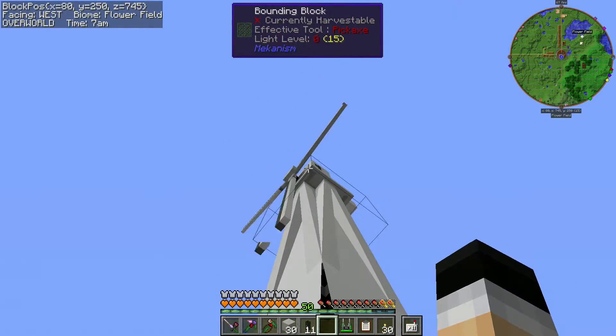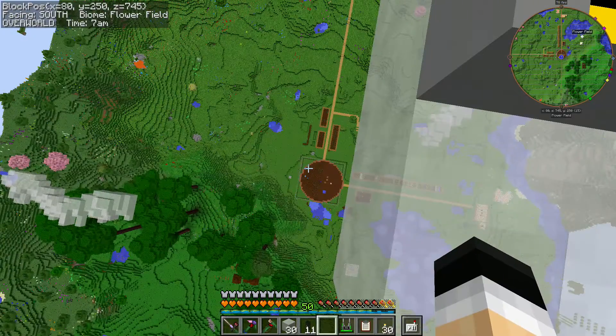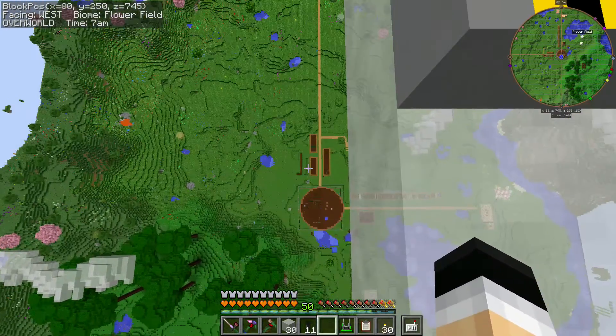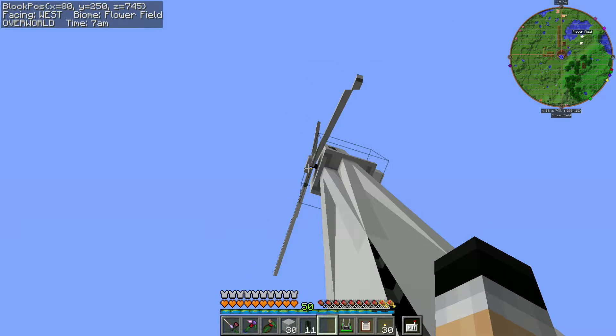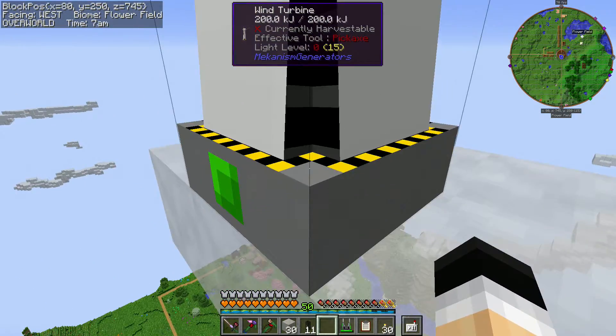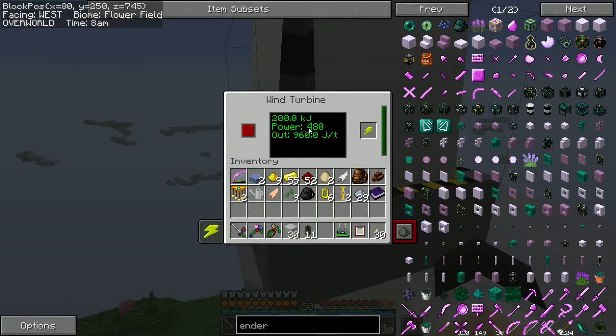I've got a new wind turbine — I built a second one. They're not expensive, so I whipped up another because I thought I had tested the height difference on power production from wind turbines. Maybe that version just wasn't working properly at the time, or I just wasn't testing the difference extremely enough to notice. But you can see we've got some very different numbers here. This guy's buffer is completely full: 200 kilojoules. Power: 480, as opposed to 176. This is the power production of the wind turbine — 480 joules per tick. The output here: 960.